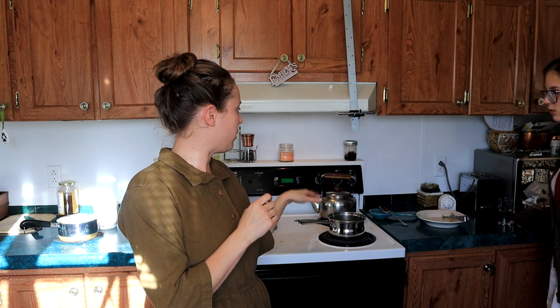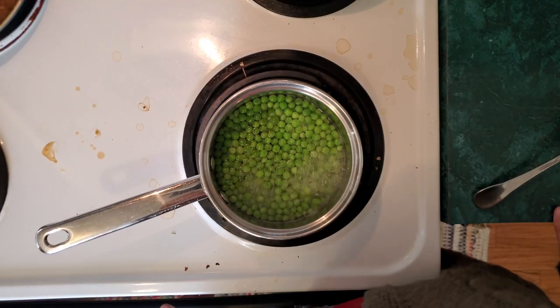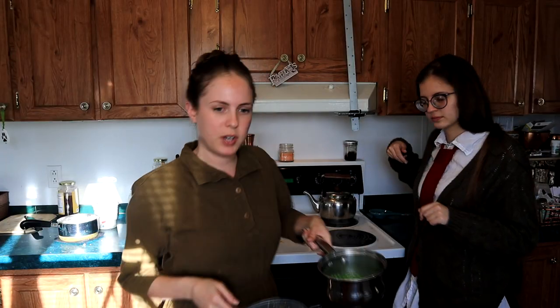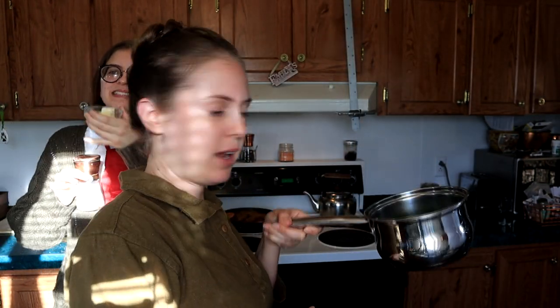Since we're using baby peas, these just came to a boil — cut it back a little bit and we're just going to cook that for another minute or two. If you're not using baby peas, they're going to need a little longer. These are done, so we're going to drain off the water and add them back to the pot. Now we're going to add two tablespoons of butter and some salt into the peas and stir so they have some flavor.